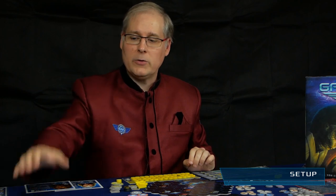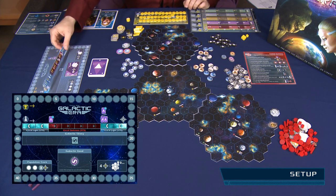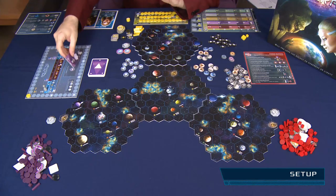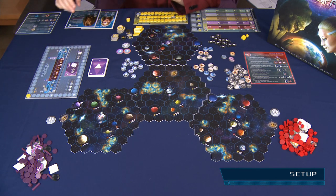This is how you set up a game of Galactic Era. First, take the round and point track and put it to the side of the playing area. Then select one of the three galactic story tiles and place it here. Place the round marker on the first position.